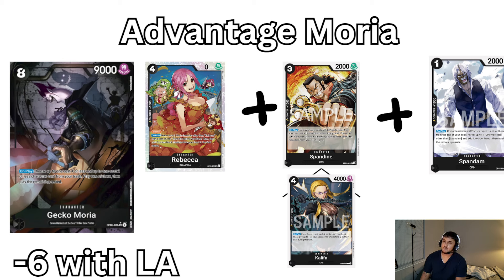Advantage Moria: if you have Spandine, Khalifa in the trash and then play Spandine — that's a minus 2. But if you add Helmeppo and Leader Ability, you can get to a minus 6 with Moria. That means Jack is killing a 9-cost off the bat. If they're playing Black Luffy, Jack's going to be a 12-cost — minus 6 makes it a 6-cost. One more Tempest Kick or Helmeppo out of hand makes it a 3-cost pop with Jack. I literally did this 3 times in a row to my roommate today and he couldn't get a Jack to stick.